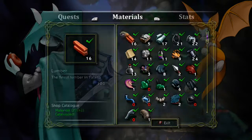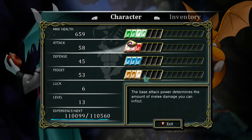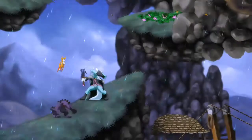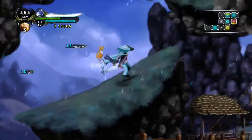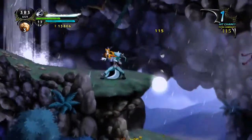When you level up, there are four stats — health, attack, defense, and Fidget's abilities — and you can only have them within four levels of each other, so you can't push attack all the way up and neglect everything else, which is a nice touch. There's also a luck stat; I think that affects loot drop rates.